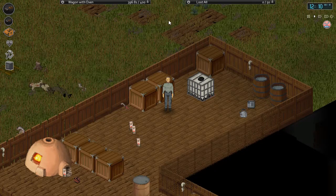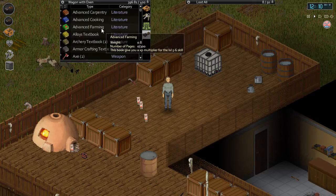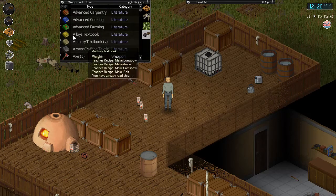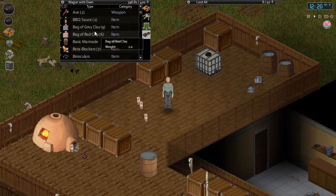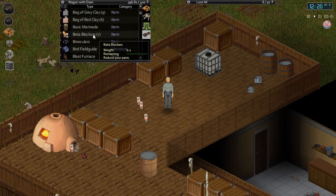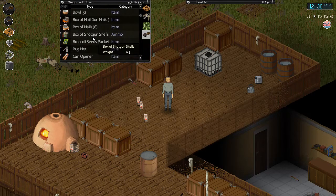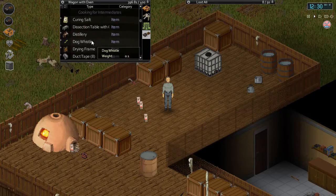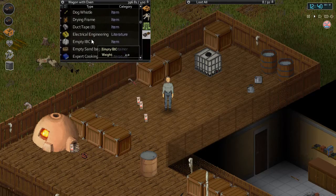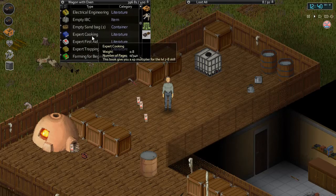Alright, I got pretty much everything I wanted to take with me. If we take a look at what I got in my wagon — quite a bit of things. Crafting books and things like that, most of my clays, some food prep stuff, binoculars just in case I don't find any, my blast furnace, some shotgun shells, my cauldron, carpenter bench, dissection table — because I don't want to make those things again, this just takes so much metal. My distillery, drying frame, electrical engineering book — I don't want to have to look for that book again.